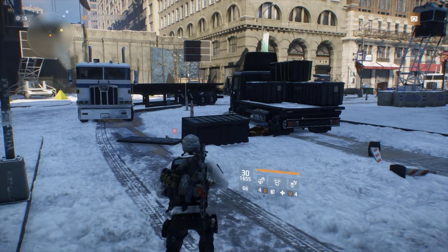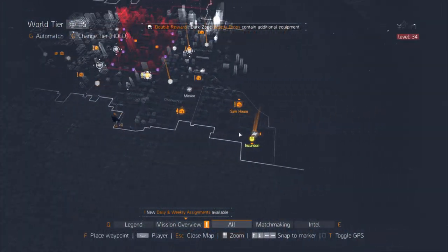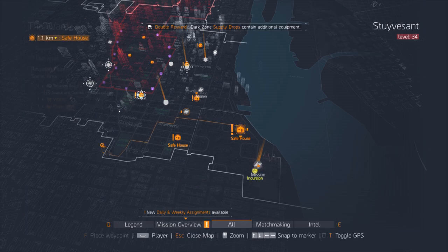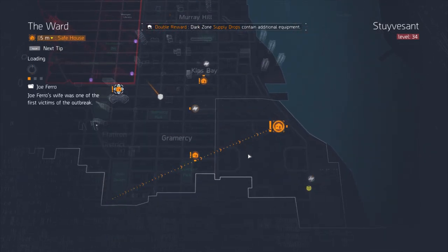Once you've dealt with Riot down just south of the park, open your map and fast travel to the Ward safe house, just north of Warngate Power Plant. We're going for our 10th target called Chains — he'll be patrolling in the playgrounds inside the park.